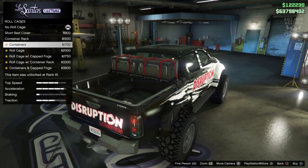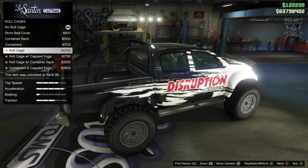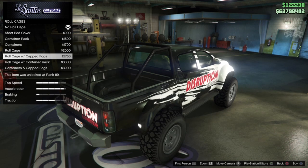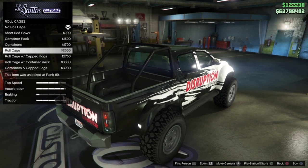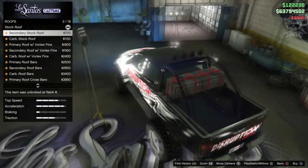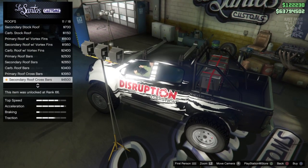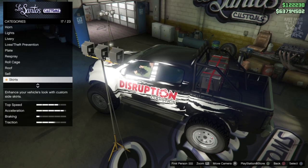The roll cage category is oddly named since it clearly contains a bed cover, a rack, and containers — not technically roll cages. We'll go with one of those options. For the roof we have the secondary stock roof, a carbon roof, and vortex generators — but why would you put vortex generators on a truck? We'll stay stock for the roof. For side skirts we're going to get the chrome step 2.